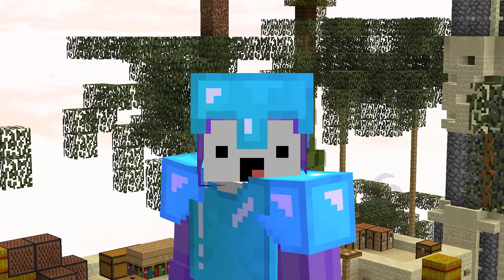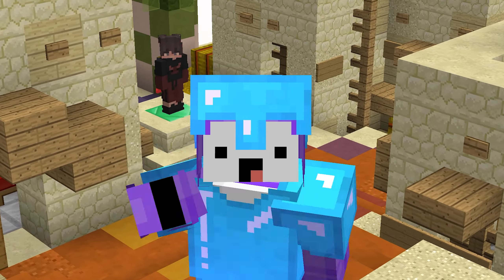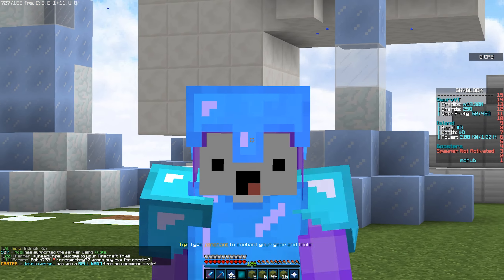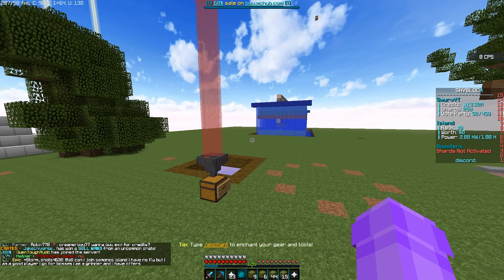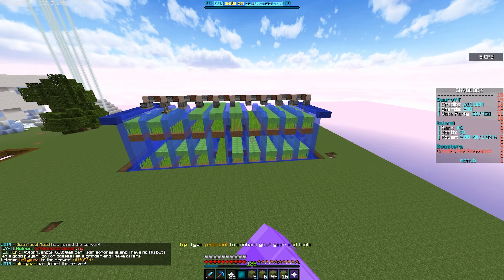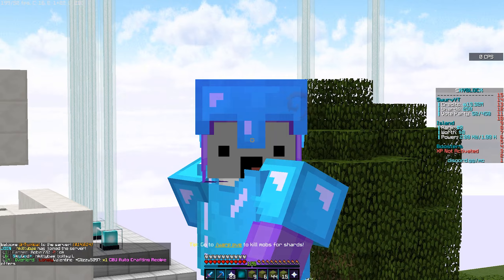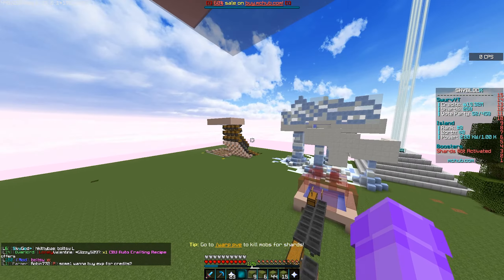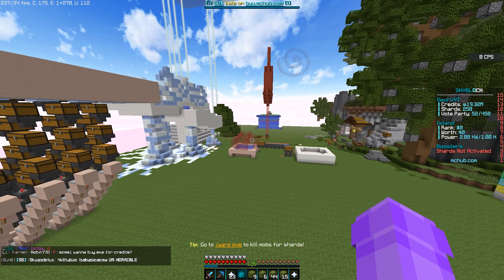It's time to head over to the island and show you guys what kind of epic farm we are going over today. A lot has changed on the island - I want to show you some of the quick big changes. In our last video we built a giant sugarcane farm and showed you how to build each layer, so if you want to check that out I'll have the link in the description. But we have made quite a few upgrades and basically moved out of the beginner area on our island.